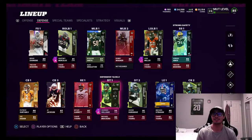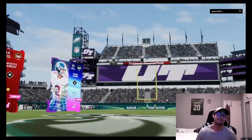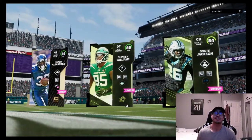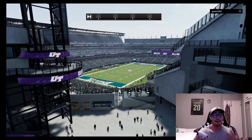We're going up against Giants1202 — he's got Reggie Bush, Montesua, and Daniel Jones. That Reggie Bush is definitely going to be a problem for us. We've got Sean Alexander, Quinn Williams, and Dante Jackson as our top three since those are the only players we have with abilities on them.